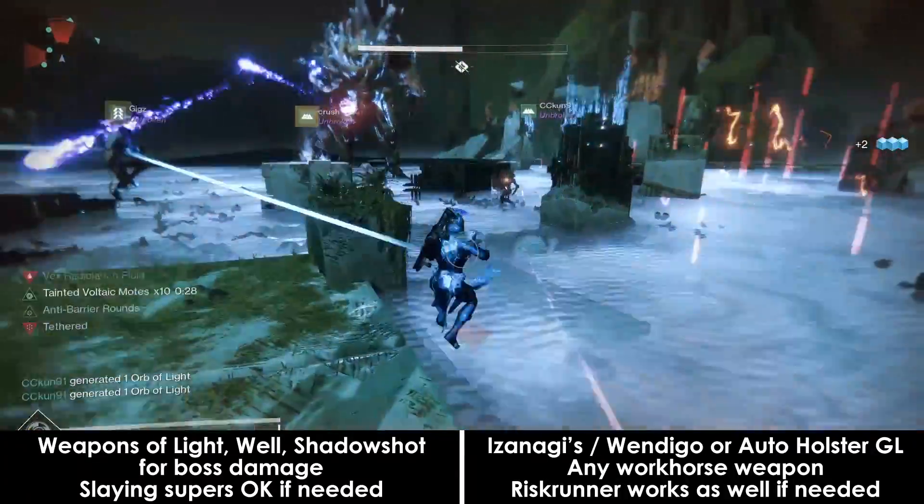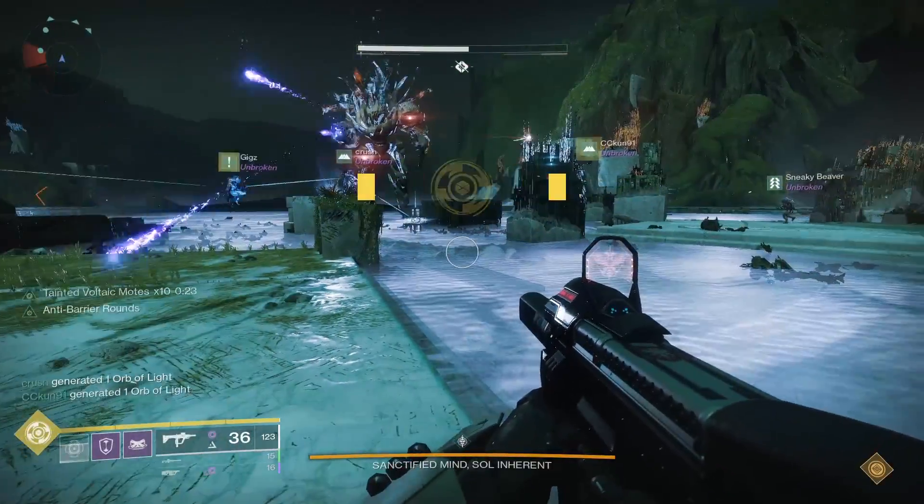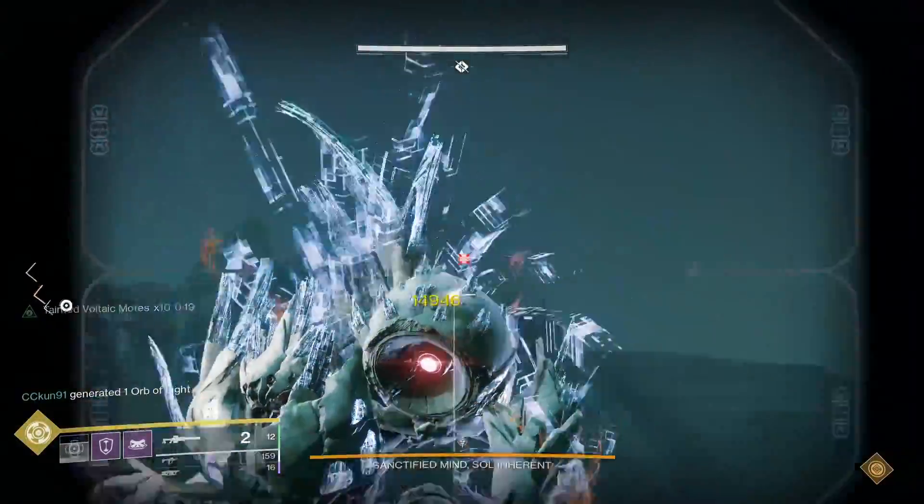Weapon-wise, Izanagi's Burden and an auto-reloading grenade launcher like Wendigo are great for boss damage, while your middle slot can be your workhorse Vex-killing weapon.